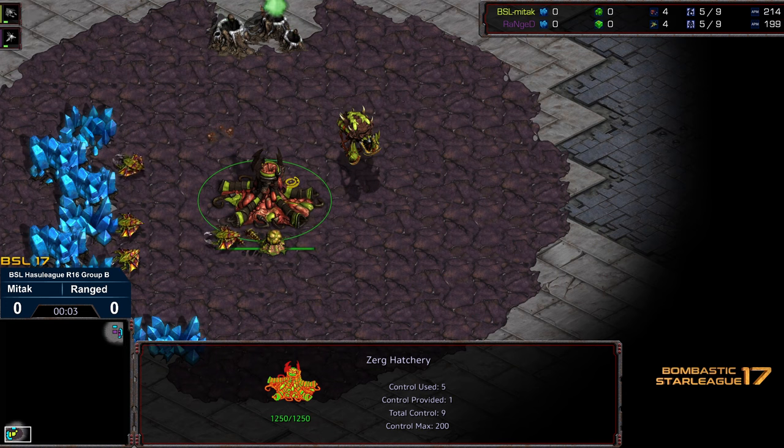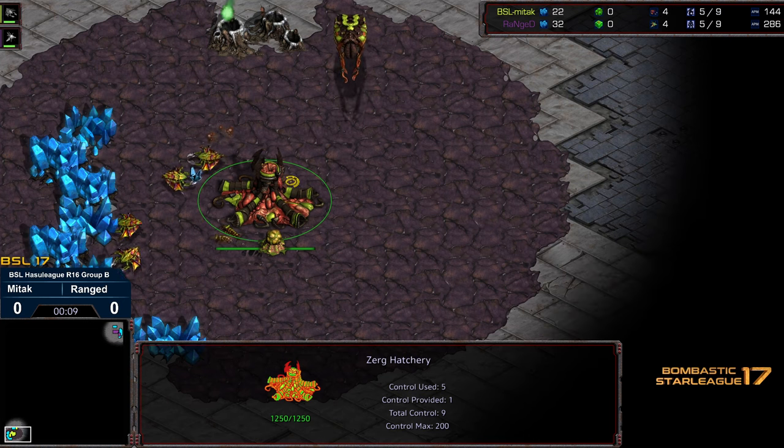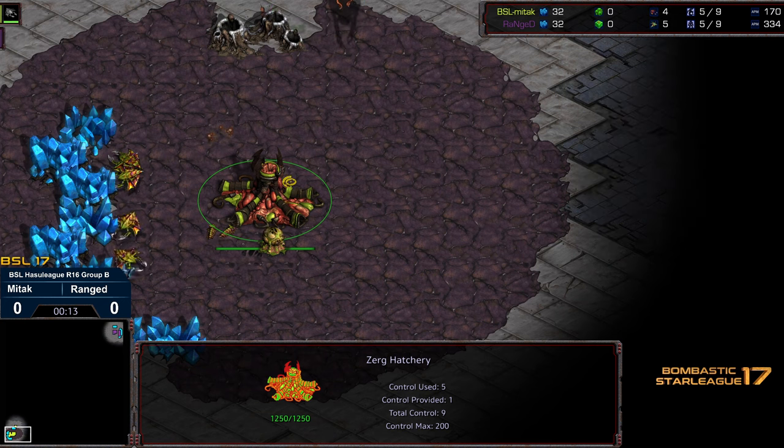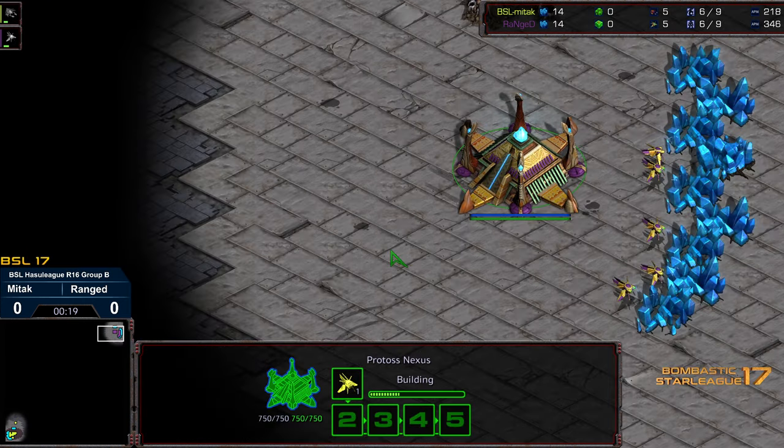Ladies and gentlemen, welcome to another commentary done by Diggity. This is BSL 17 Hostile League, round of 16, group B, the final match. Unfortunately, I don't have the losers match — I believe Velger might have withdrawn, which advances mid-tack to the final. Mid-tack starting in the bottom left-hand corner as the yellow Zerg, and up in the right-hand corner we've got Range starting as the purple Protoss.